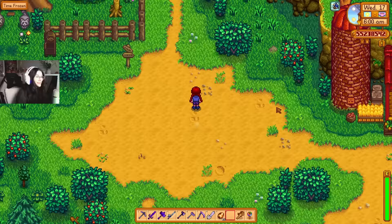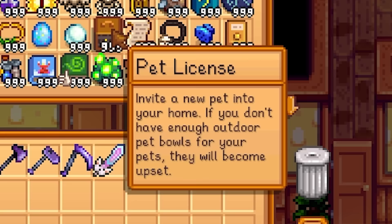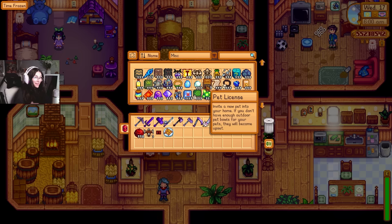Straight after I got that letter in the mail, I was able to just head right over to Marnie's and purchase a bunch of pets. In the game files, though, there is this pet license. It says 'invite a new pet into your home — if you don't have enough outdoor pet bowls for your pets, they will become upset.' I didn't get this at all; I don't know where you need to get it. But if you have full hearts with your original pet, you can just go up to Marnie's.